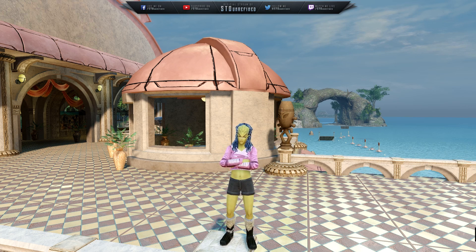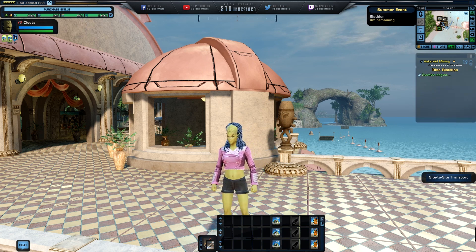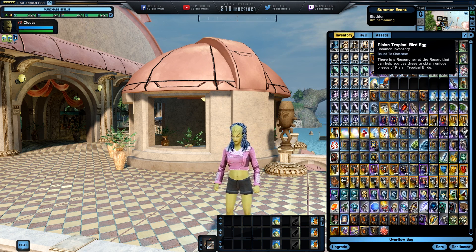What I'm going to display in this video is a really easy way by utilizing the events that are going on right now on Risa. The way to do it is by exchanging those non-combat pets - those birds and also those monkeys. So here we go. The first thing you need to do is grab yourself a couple of these eggs.